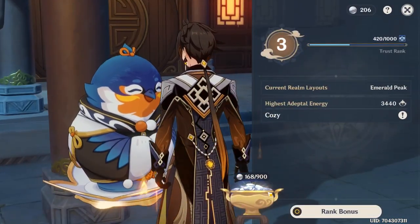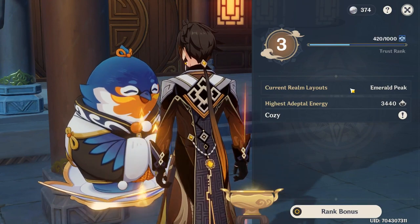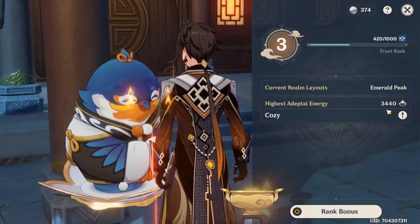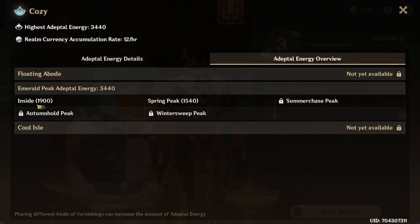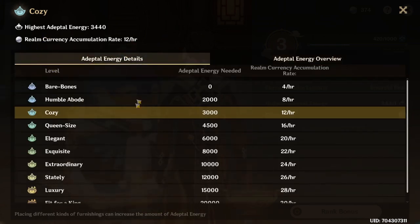So I've not played for too many hours — I have 168 coins right now. My trust rank is 3 with 420 rank points, and I'm in the Emerald Peak. My highest adeptal energy is 3,400. What does adeptal energy mean? The more furnishings you place down, the more energy output you get. The more energy you get, the more realm currency you generate. For example, if I get another 1,000 points, I get another four coins per hour, which is quite a bit if you think about it.